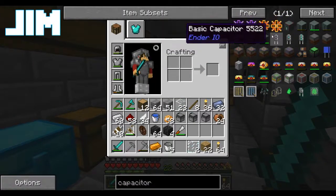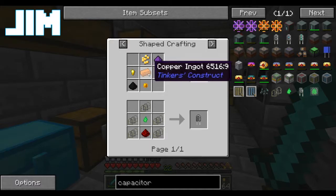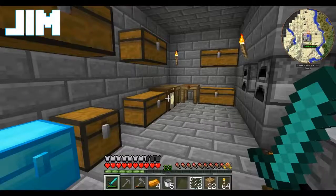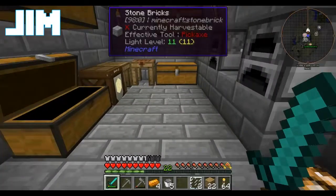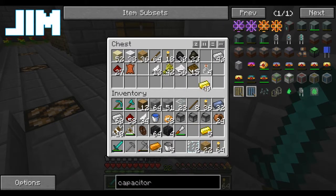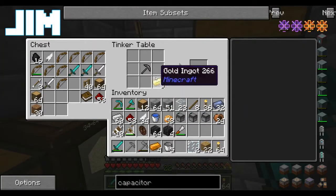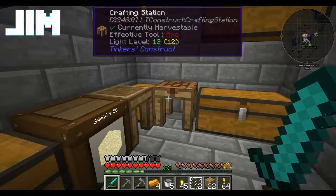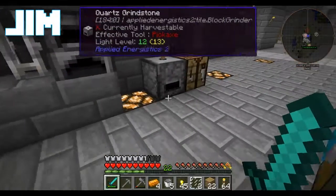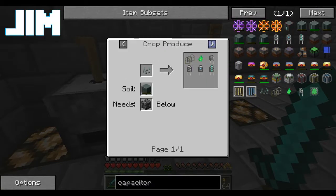So now we need to build a capacitor bank - not a creative capacitor bank, but a regular one. I need to get some redstone, copper ingots, and some gold nuggets. I've got copper ingots but I'm a little light on them. We do have some gold hanging about in the storage system - I took some out earlier. Let's turn all that into nuggets. I keep forgetting how slow basic tools are - we'll have to get into the smeltery pretty soon.